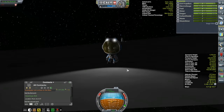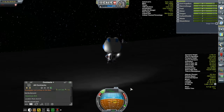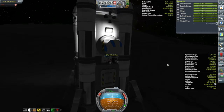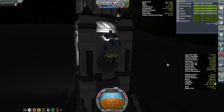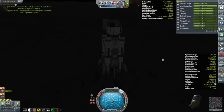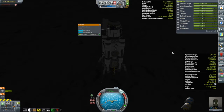That takes care of our contract obligations and our experience obligations. Now it's time to get into our science obligations, and I do want to be transmitting science. We've lost about half of our electric charge in storage and we're still not generating any power. So I've got to bite the bullet and start up that fuel cell. We are now generating power.